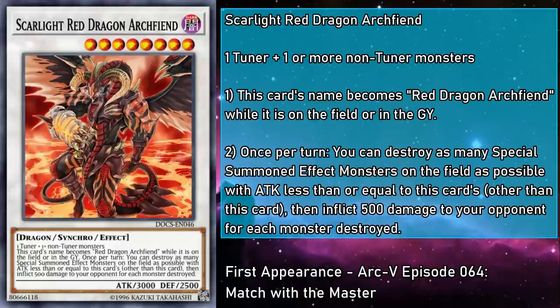Scarlight Red Dragon Archfiend is a level 8 monster with 3000 attack and 2500 defense, requiring generic material. This card's name becomes Red Dragon Archfiend while on the field or in the grave. Once per turn, you can destroy as many Special Summon monsters on the field as possible with attack less than or equal to this card's other than this card, then inflict 500 damage to your opponent for each monster destroyed. This does destroy your own monsters, so be careful how you sequence that effect. However, this could work to your benefit, as you burn your opponent for all monsters destroyed, no exceptions — you can fill your own field with tiny monsters to load up on the damage. This effect doesn't restrict you from attacking with any of your other monsters that turn, and it counts as the original Red Dragon Archfiend, so it works for all the effects that need the OG. This has basically power crept the original.